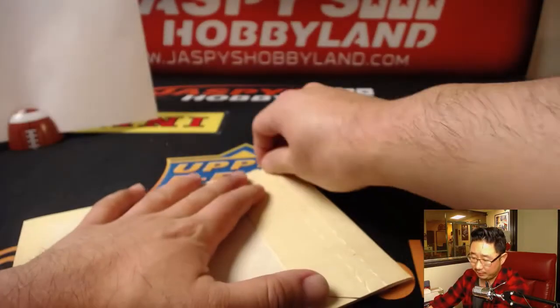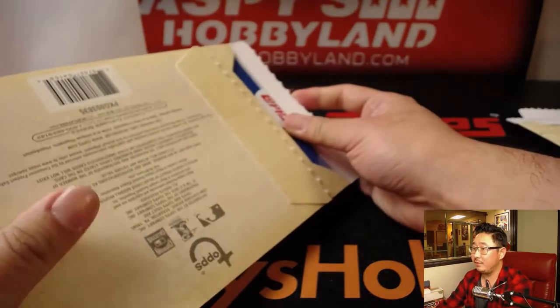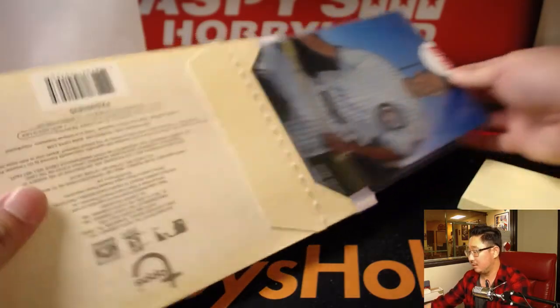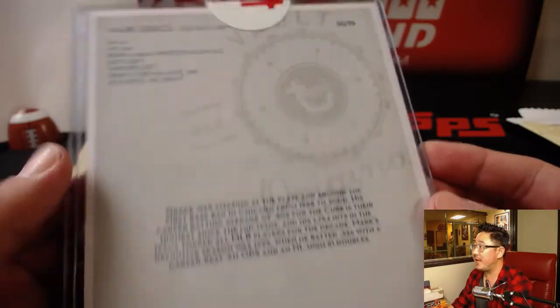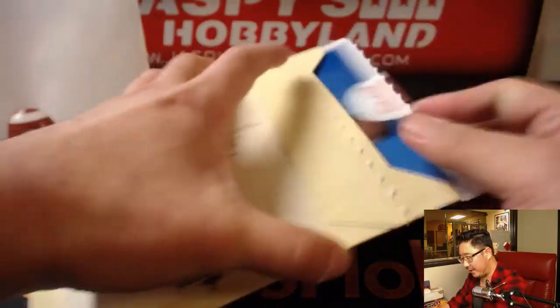And the last one of this three box break — we've got Mark Grace. Nice. 50 out of 99. Mark Grace, letter M. David Kist. There you go, Dave. And there you go, everyone.